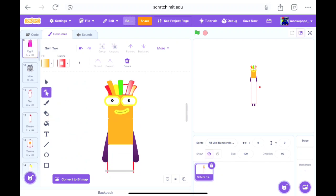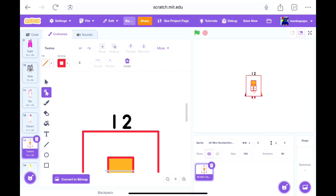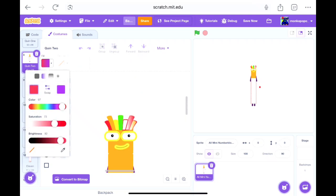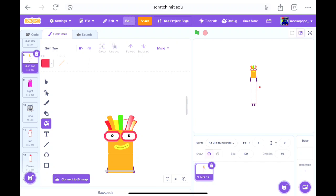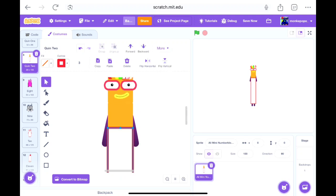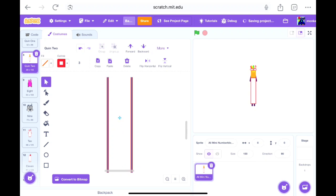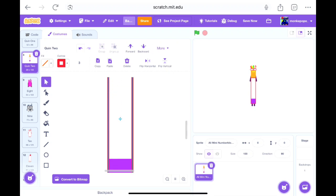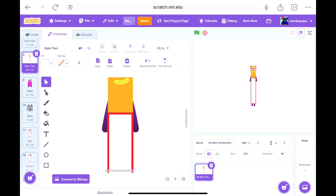I need to finish this. I think we can make this the layer. There we go. There we go, perfect.